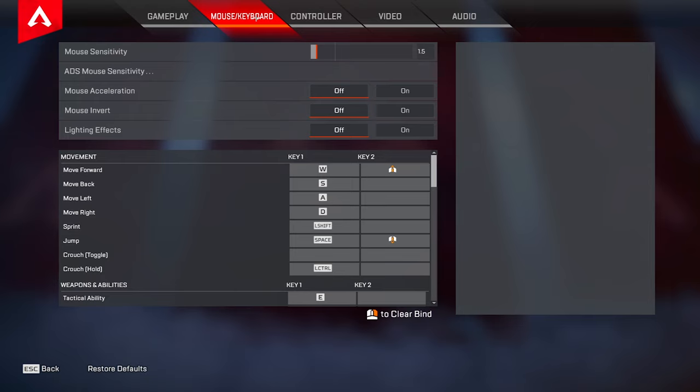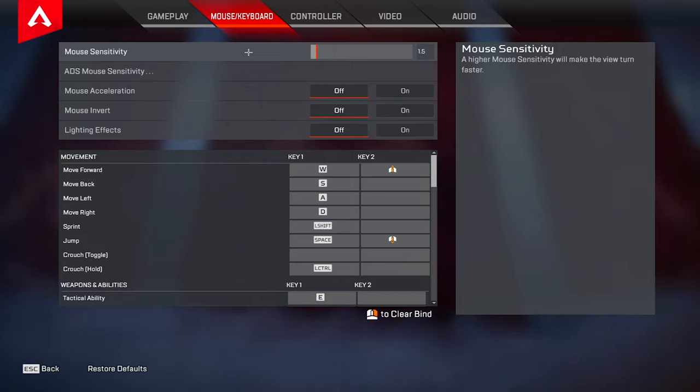So now let's head over into our mouse and keyboard tab. For sensitivity I play on 800 DPI at 1.5, which is a pretty medium sensitivity for Apex — it equals out to about 35 centimeters per 360. A sensitivity range I would recommend on 800 DPI would be anywhere from 1.0 to 2.0. Any lower and you're going to lose out on the ability to make fine adjustments; any higher and it's going to be very hard to control.